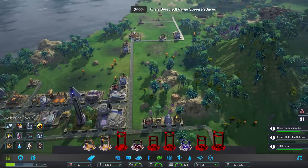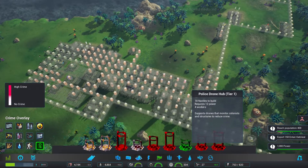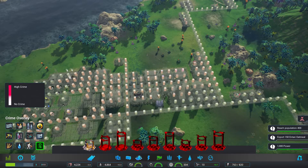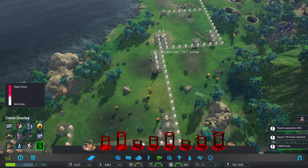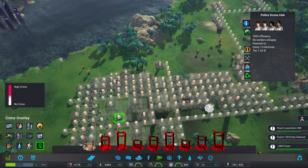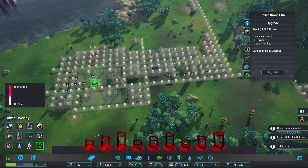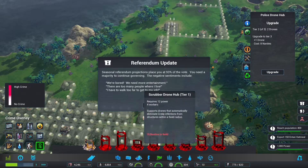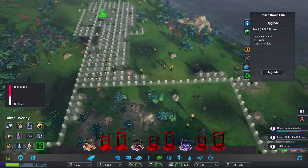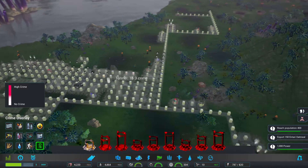They're a little bit unhappy about crime apparently — let's have a look. Oh it's pretty bad. I think a police station around here would be a very good idea. I could maybe do with upgrading the existing one as well. We'll just see what kind of effect that had — that brought most of it down. There's a referendum election coming up — 93% of the vote. They're all quite happy with crime now which is good.